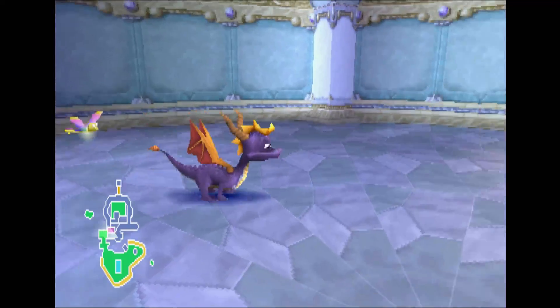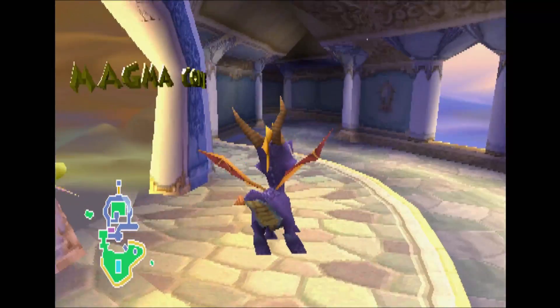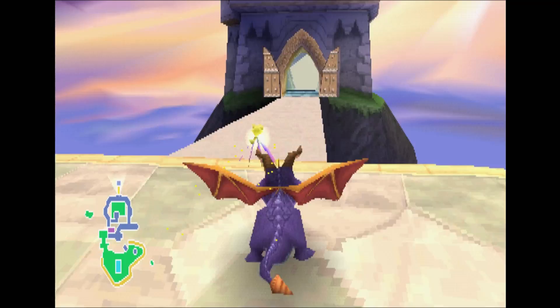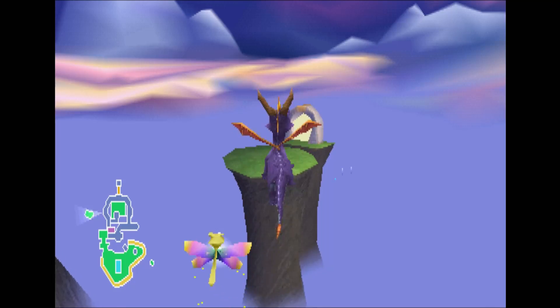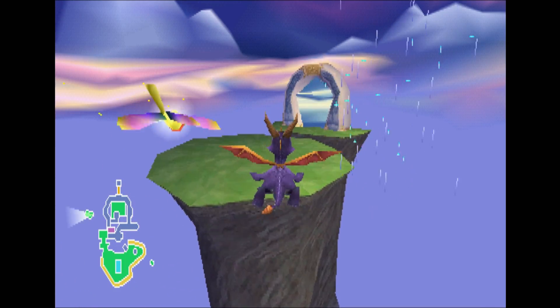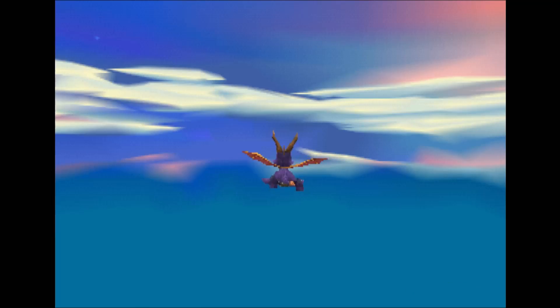Up here we've got Scorch — that is not what I'm looking for. Over here we've got Fracture Hills. Nope. Over here we've got Magma Core. Nope. Okay, over here we've got Shady Oasis. Gosh dang, where are the speedways at? Was this down here a speedway? Please tell me this was a speedway. This one is Icy Speedway. Okay, so here we've got a speedway. Let's go check it out.